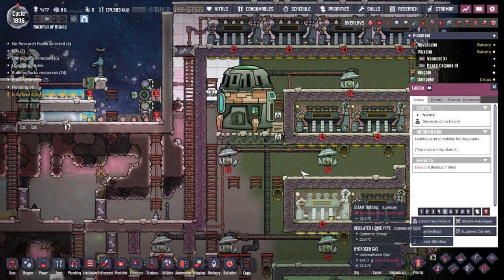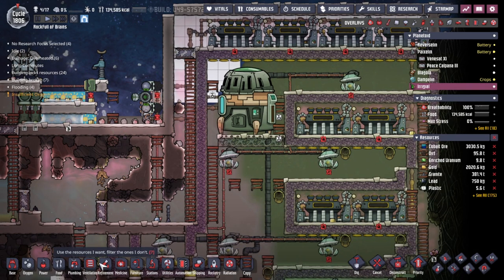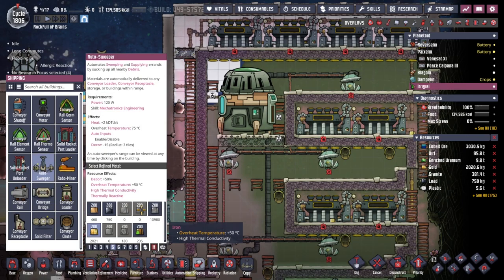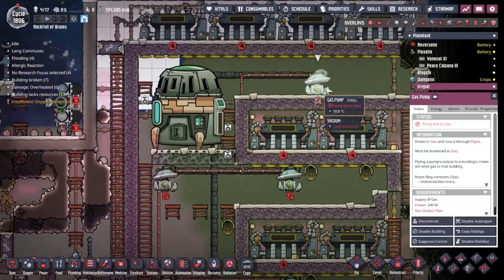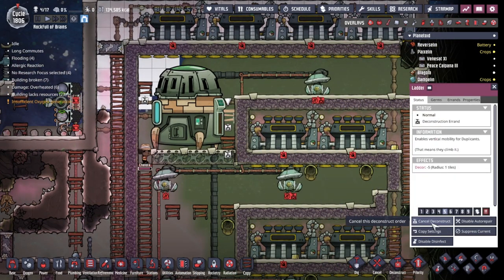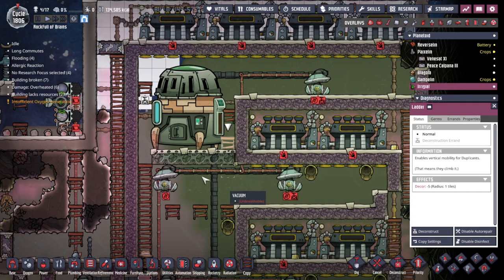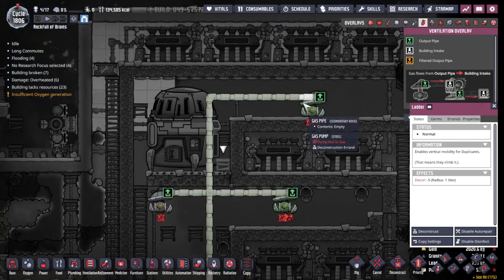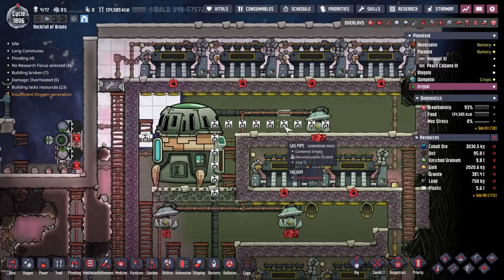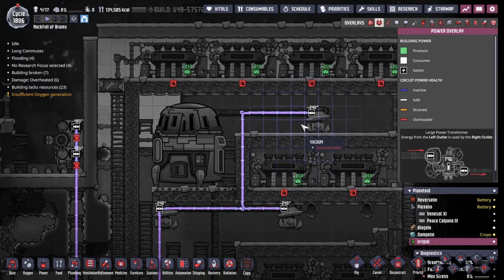Let's try and deconstruct these. We're going to use — let's have a look in the shipping here. Hopefully I've got enough steel. Oh no, where's the steel? Oh, it's in the gas pumps. We don't want these gas pumps here either. In fact I need to keep these ladders. We need to keep the ladders so we can get rid of this gas pump and a bunch of piping. But once we've done that, we'll use that to make an auto sweeper. Let's do that quick.